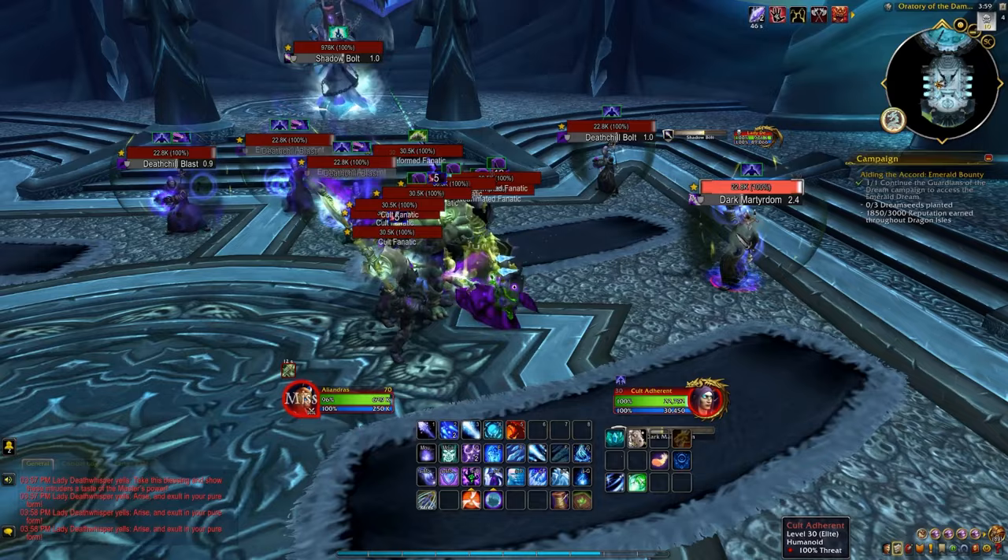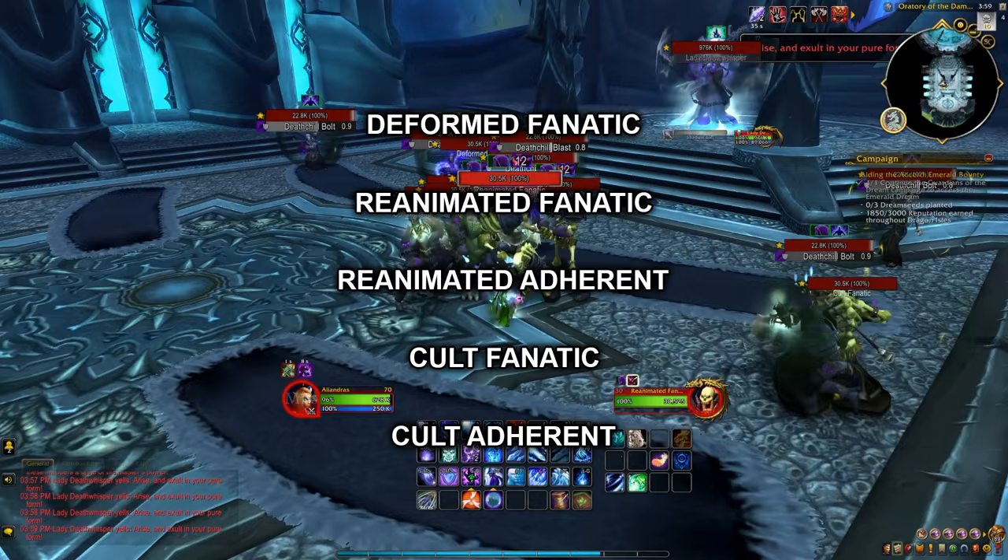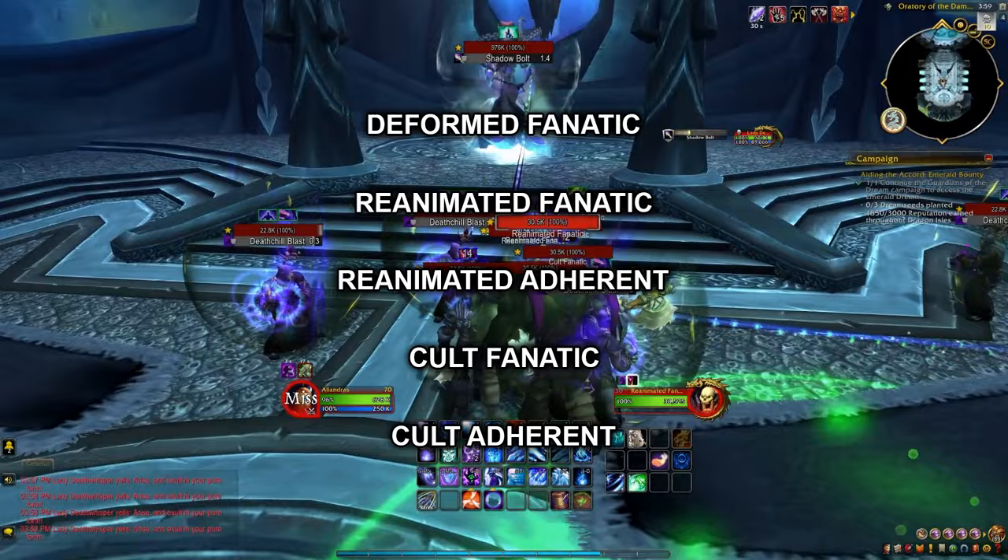For the achievement Full House, we want to wait for the portals during Phase 1 of the fight. We need to wait until we have all 5 types of cultists spawn from the portals. These will be the Deformed Fanatic, Reanimated Fanatic, Reanimated Adherent, Cult Fanatic, and Cult Adherent. Once all 5 types have spawned, defeat the boss while the adds are alive.